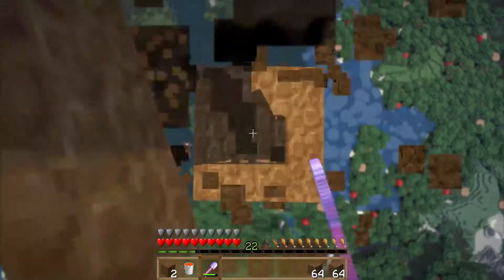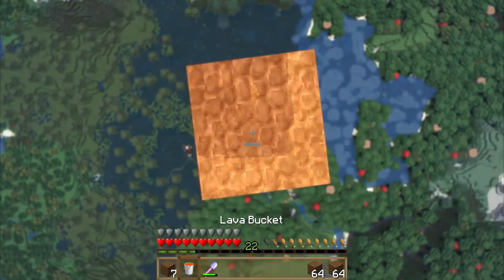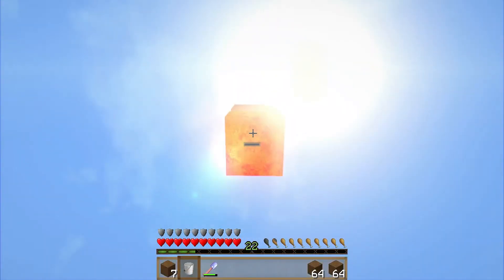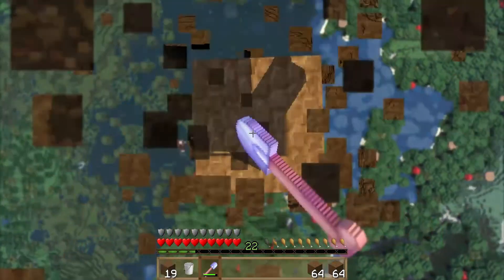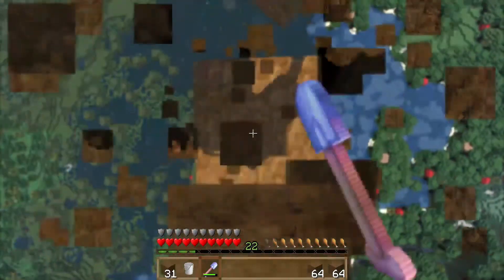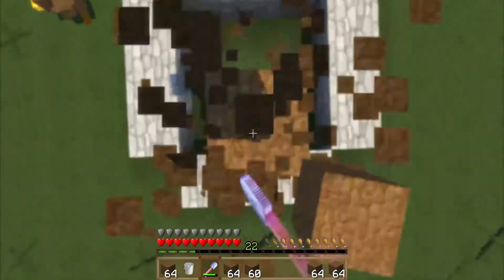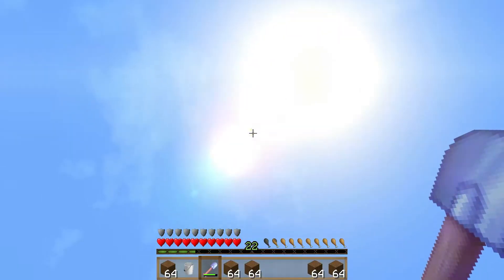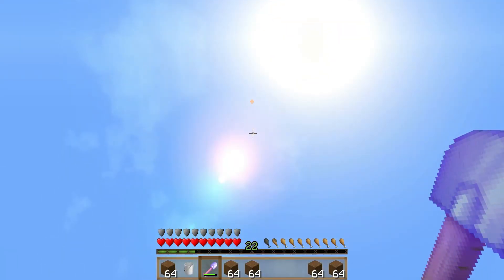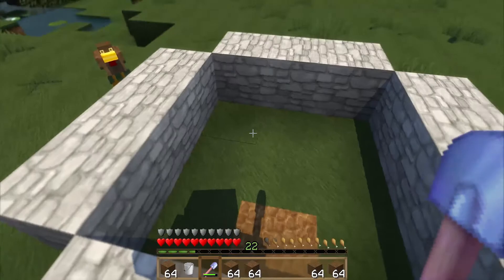Then dig down a few blocks. Here comes the fun part. Dig down just far enough where you can place your lava. Place your lava, switch back, and then dig down as fast as you can because it's going to follow you. Don't worry about it catching up and hitting you because it takes a while, trust me. It's going to fall and it's going to take a minute, so just be patient and it will come in right here.